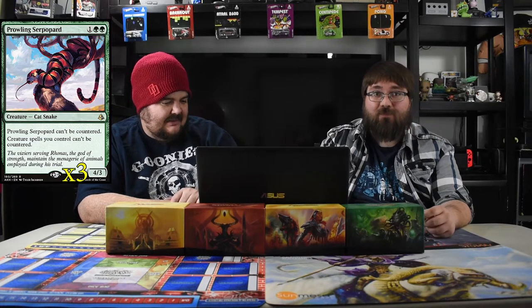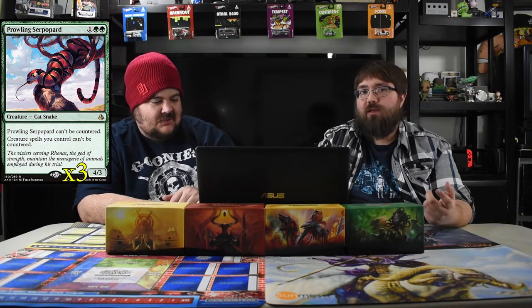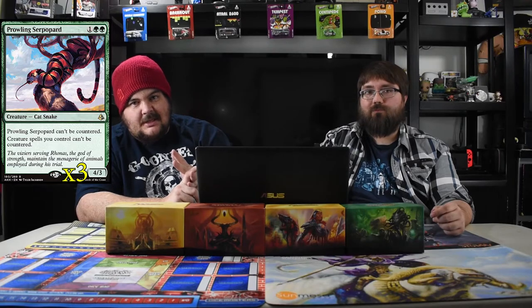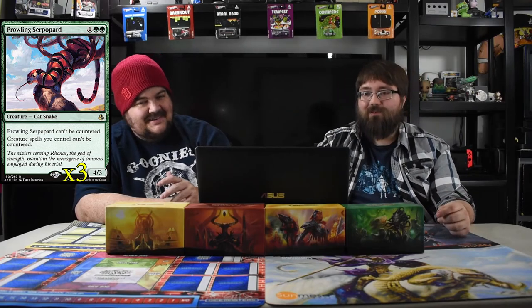Lastly we have Prowling Serpopard — the cat snake, or snack cake. It's a three-mana four-three that can't be countered, and creatures you control can't be countered either. Great against control — you don't care about its toughness, you swap it in for Sweltering Suns when facing control, and you bring in another uncounterable dude. All your other creatures also can't be countered, so you're just playing dudes all day. Then Blinding Fog protects them on the opponent's turn five when they try to board wipe.